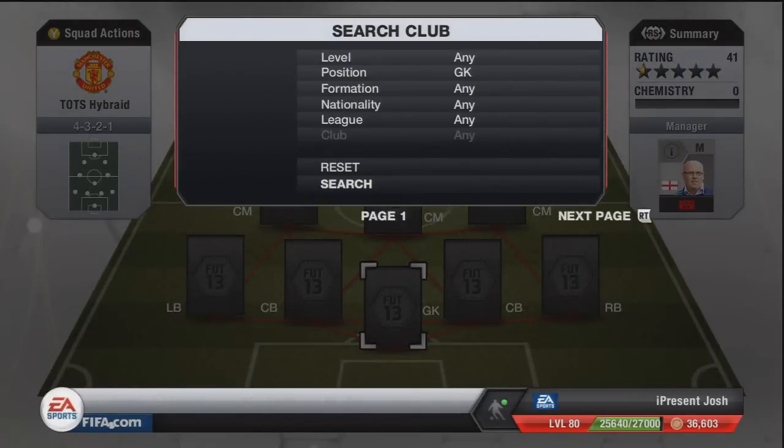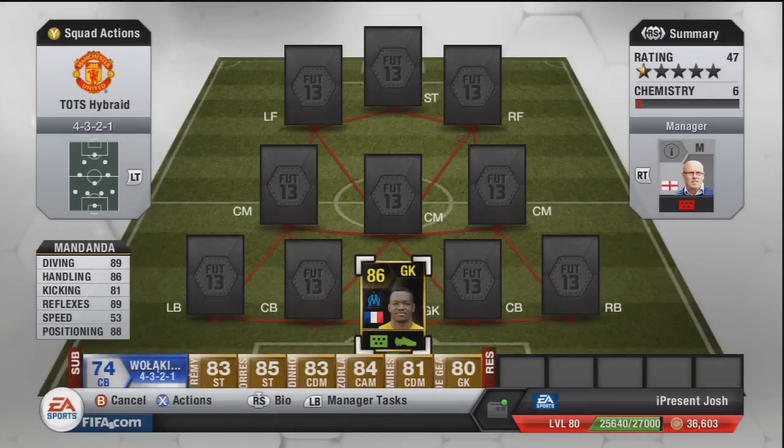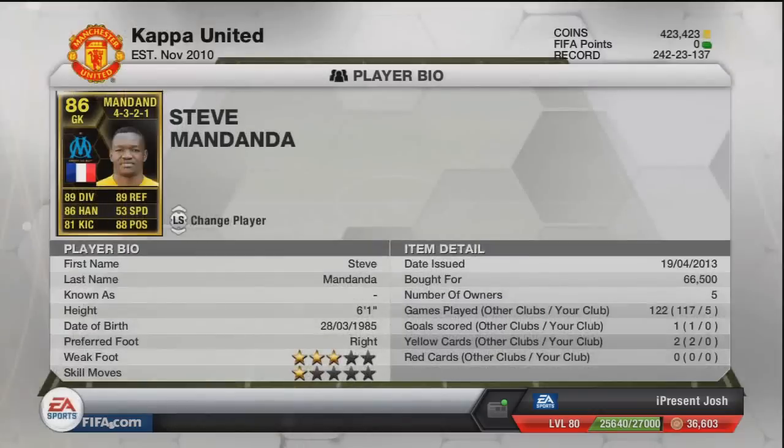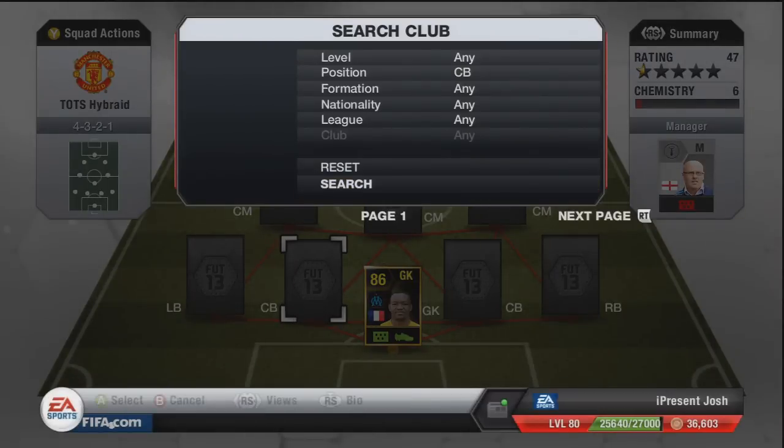The goalkeeper is an inform — it's going to be Steven Mandanda. 89 diving, 86 handling, 81 kicking, 89 reflexes, 53 speed and 88 positioning. Not the best speed but he's about 28 or 29, so not that old. Six foot one tall, three star, 66,000 coins. A good goalkeeper — he was creating some fantastic stops, but then again some stops he just wasn't making.